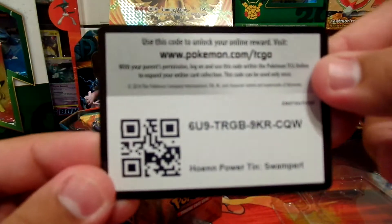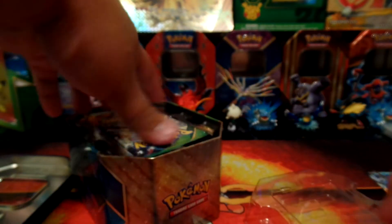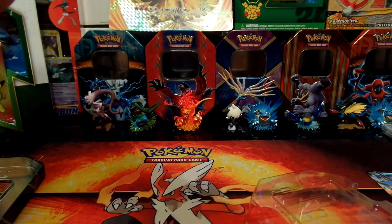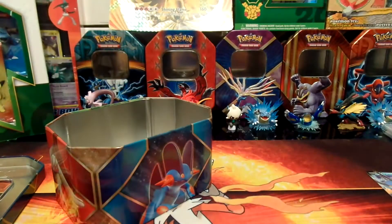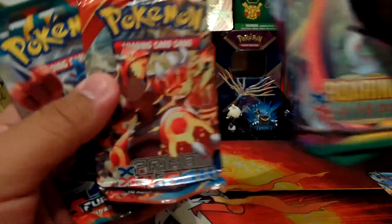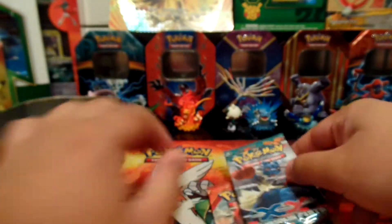Here's the code card. And here are the packs that it comes with — let me take these out. It's two Roaring Skies, one Primal Clash, and one Fates Fist. I'll start with the Fierce Fist.